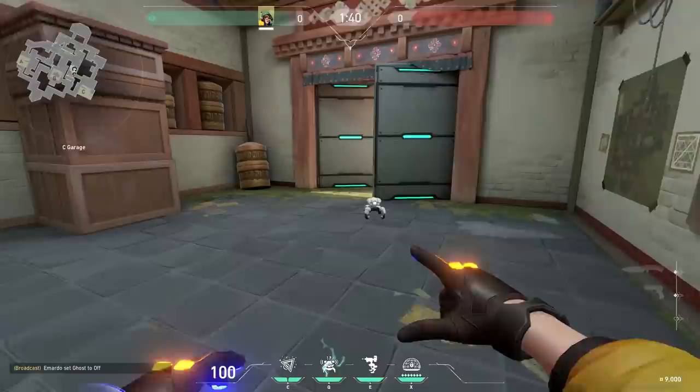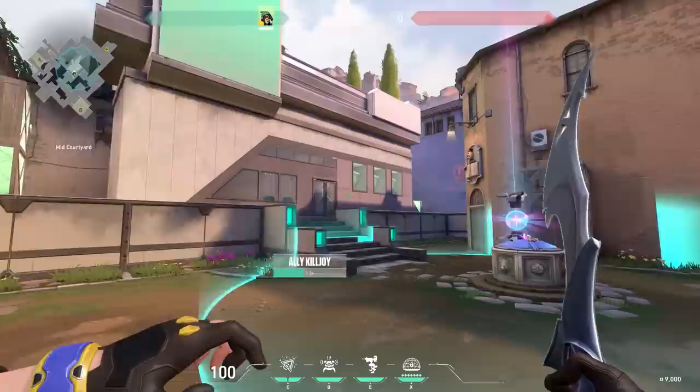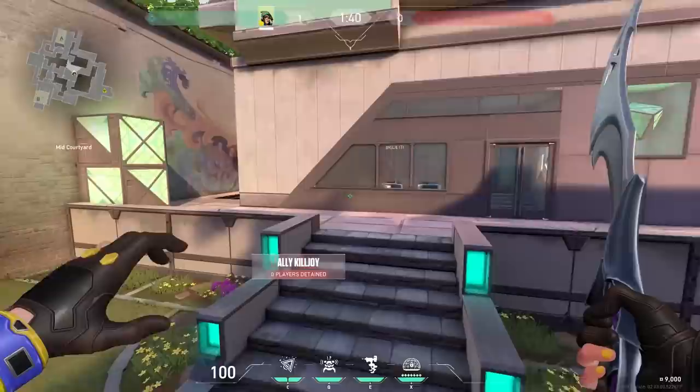On the defending side, try to place your alarm bot on the places where enemies might push. This way you get information without even being there. Now let's talk about her ultimate. After placing your ultimate down, it takes 15 seconds to detonate — everybody standing in the circle will get stunned, meaning they can't use their gun anymore. When using your ult, always look at your minimap and place it where you get the most angles.